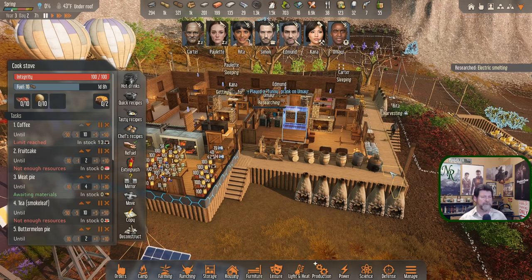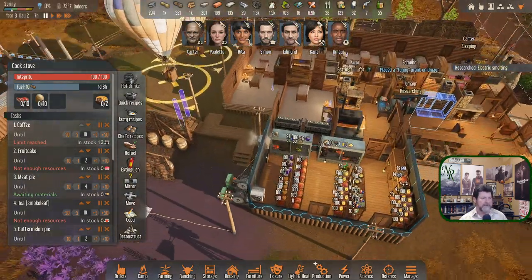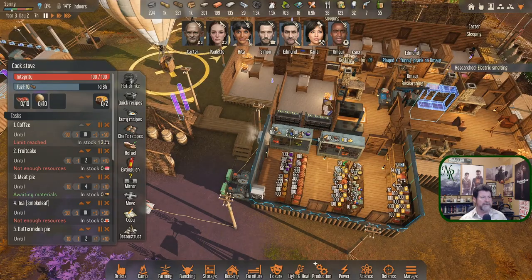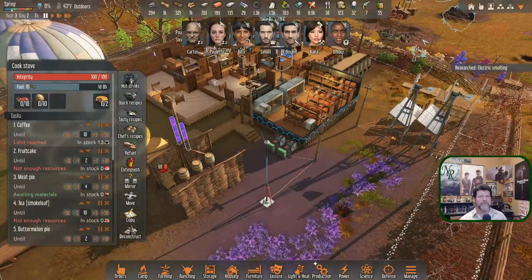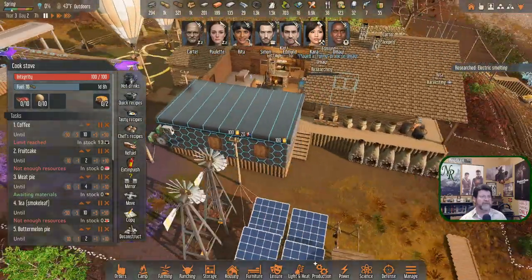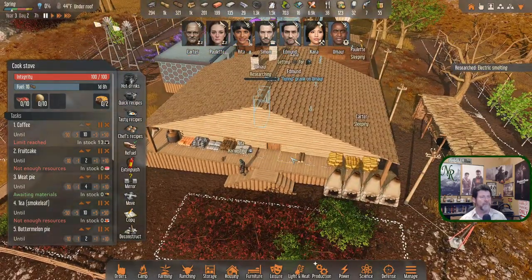Now, does the electric smelter need to be under a roof so that it won't short out? I would think so — it'll let you build a battery outside but I think there was an issue with that. Under a roof — what does that mean besides inside the house? It means out here we could eliminate one of these. Let's put an electric smelter out here and then compare to the regular smelting.